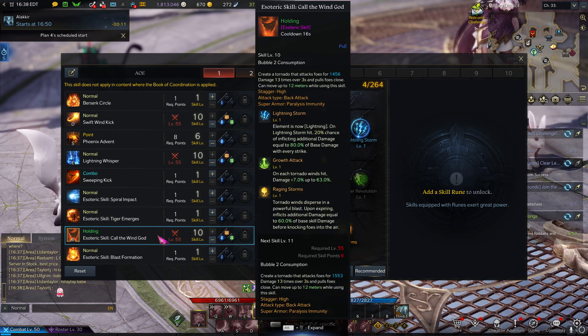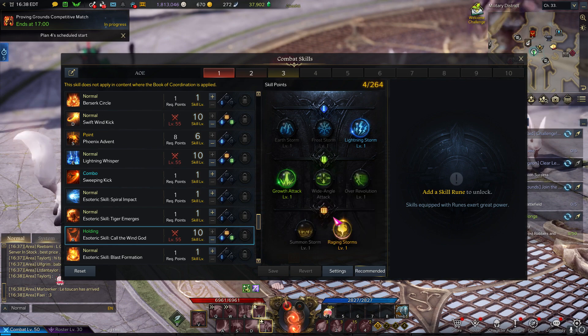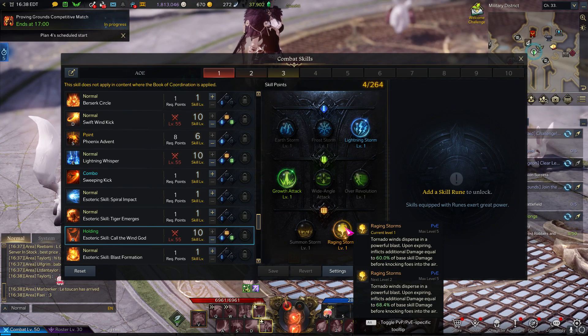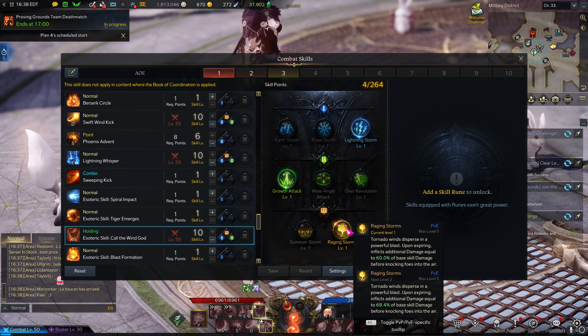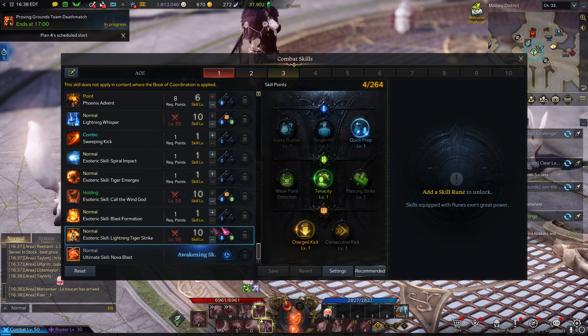Going into Esoteric: Call of the Wind God — I use this one on the Wardancer as well. Having Tripods 3, 1, and 2 is going to make this a holdable massive whirlwind that pulls in everything around you. This skill is just as good as it is on Wardancer, but it's a little bit less prioritized on the Striker because of the other Esoteric skill we have, which is Lightning Tiger Strike.